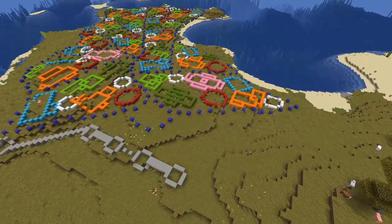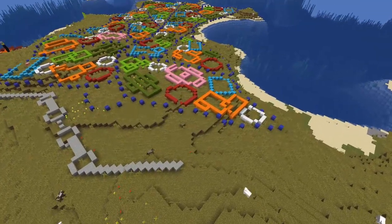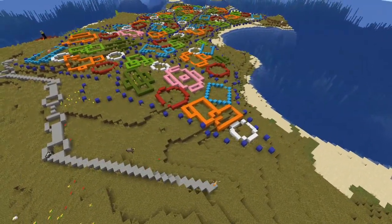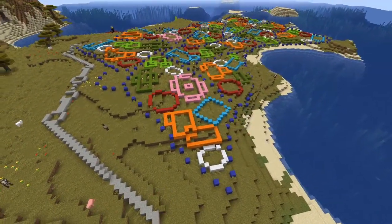In every corner where the wall changes direction, I've just put a tower. I believe the walls are probably going to be made out of either sandstone or brick or something like that.